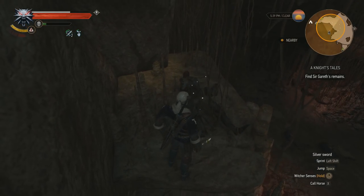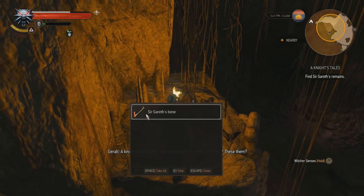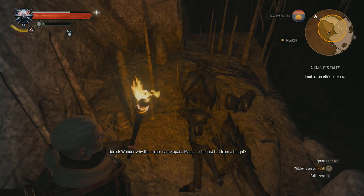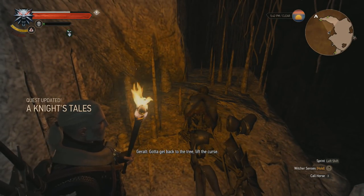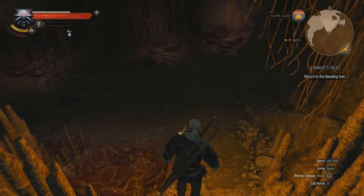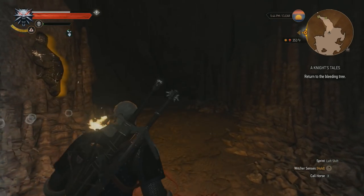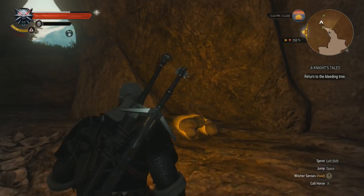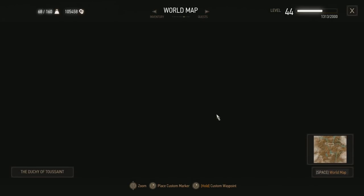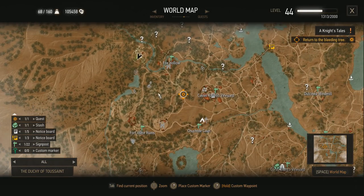Well, I guess that's him — a knight's plate armor and some bones. Gareth's remains — these are them. Wonder why the armor came apart — magic? Or he'd just fallen. The witch said that she had something to do with his death, so it may have been magic. I will return to the tree — I hope I can lift the curse.